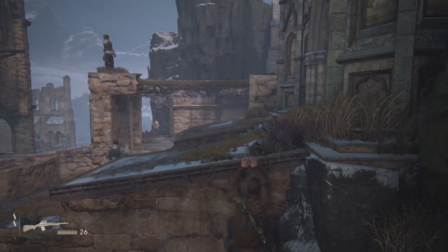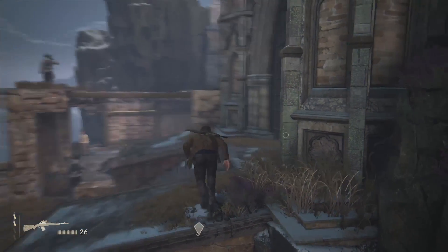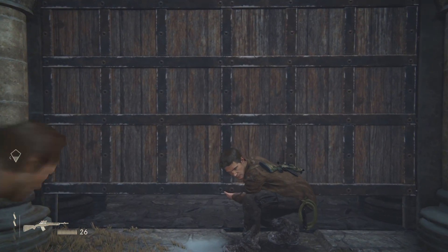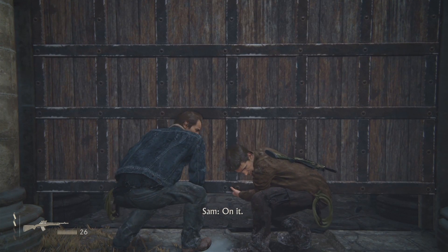Now wait till the guard on the wall is turning around. Then you come up to the wall and smash your triangle button. Just smash it.